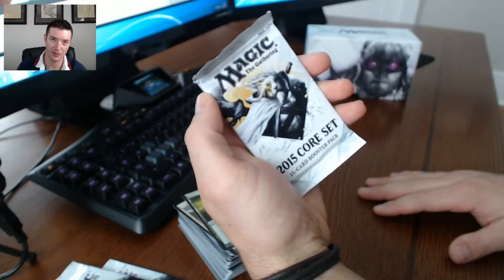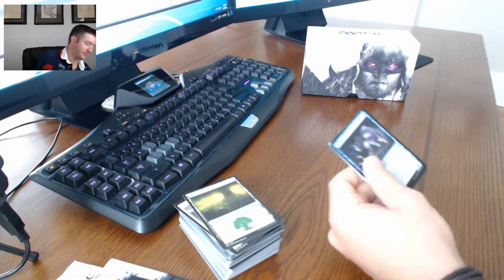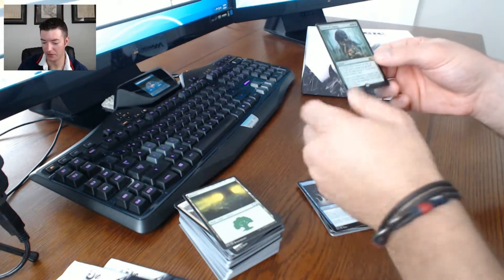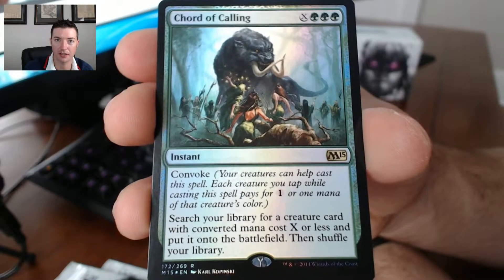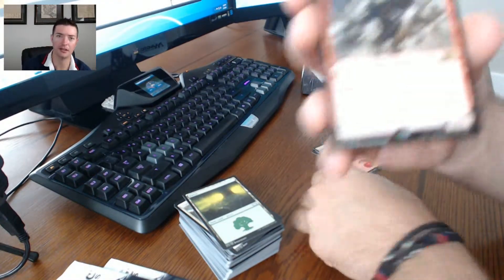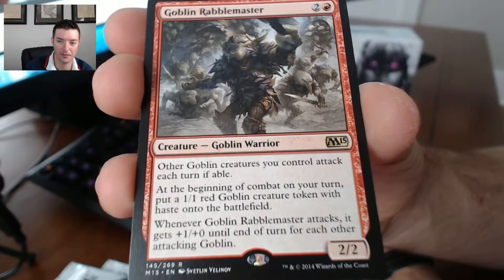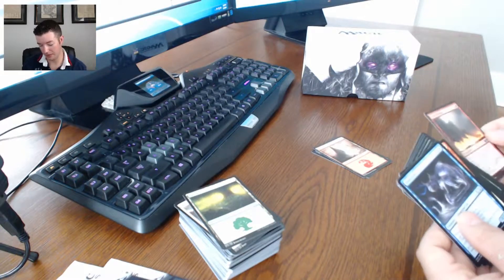Last pack, come on baby give me something good. It's got a Johnny on it - you think there's a Johnny inside? Let's find out. Foil mountain, Court of Calling - rare foil! Once again my camera's not going to do the foils justice but they look pretty cool. If that was a foil I wonder if we get a rare - yes we did! Goblin Rabblemaster, another rare right there. Awesome! I guess if your foil is a rare then you get another rare - that's awesome.